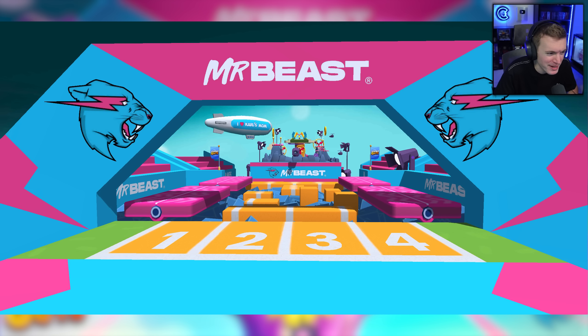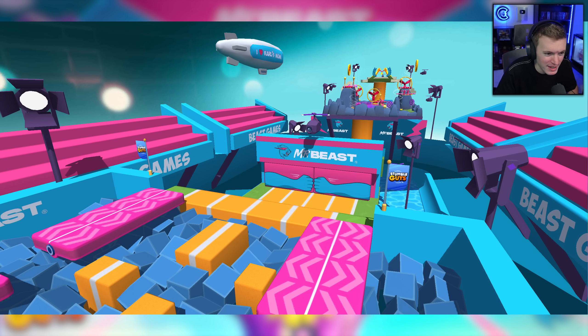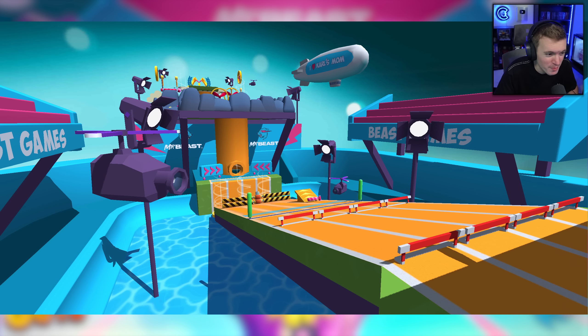We've got one, two, three, four for the race. Second picture, we got a wider image of the whole arena. There's lights, the foam pit looks sick. I wish there was people in the stands, but still dope. Third picture here, we've got cameras — looks like flying cameras filming the whole thing. They did tell us that some of the things in this map will be used in future MrBeast videos, so stay tuned for that potentially.